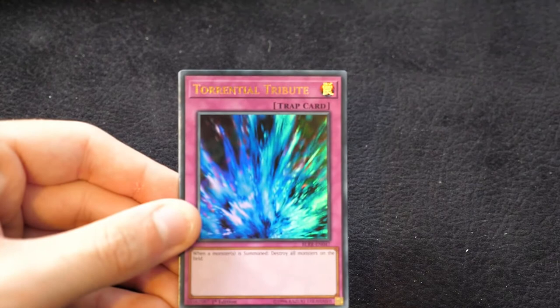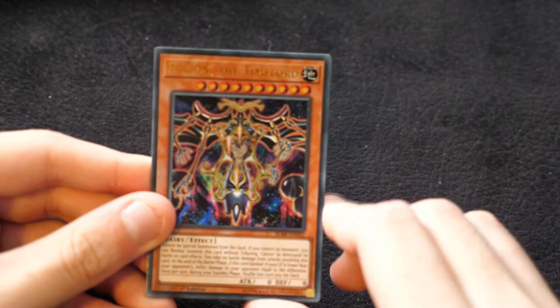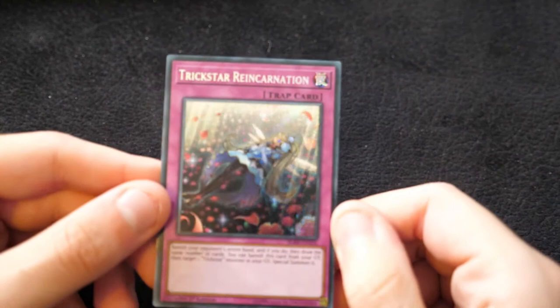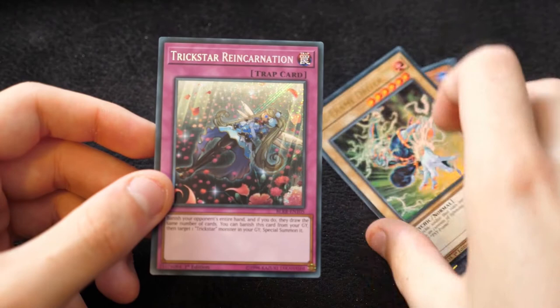Starting off with an Ultra Rare Torrential Tribute — great to get this rarity bump for any of you playing the common version already. Then we have Ultra Helon the Timelord, Dark Lord Contact, Cyframe Driver — really nice to get this as a reprint — and Trickstar Reincarnation as the secret rare. It's really cool to see this reprinted very soon after it became a popular deck. So we're getting ultras and secrets within the set, which is quite nice.